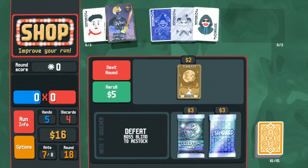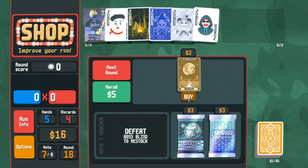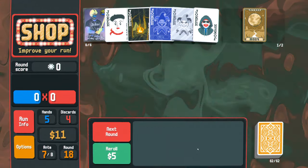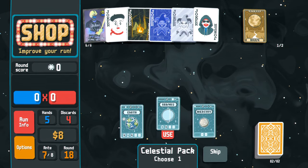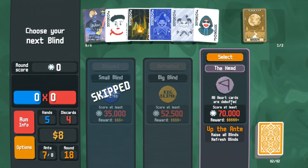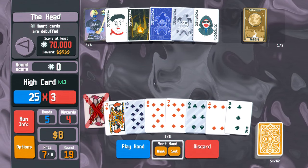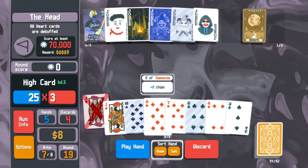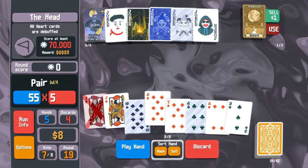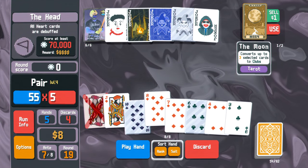It doesn't matter where you put it - it just alters the nature of the jokers. 'Up to three selected cards to clubs' - so we can buy it, then sell it for campfire. Let's open this standard pack for another steel card. Hell yeah! Give me more planets - the double pair meta is taking off! It's going to be amazing. 'Your heart cards are debuffed' - see if I give a crap. We carry on. Is there a reason to alter the nature of my deck? Not really, but I'm going to do it anyway. I don't think we need the campfire that much.